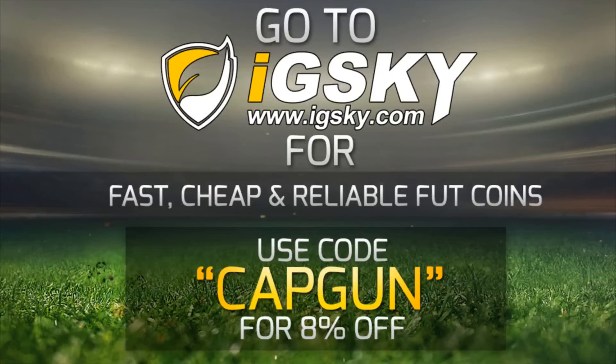If you guys need Ultimate Team coins, go and check out idsky.com — their link will be down in the description. They have a variety of different ways of delivering coins; even with the price caps they're fast, cheap and reliable. Use code CAPGUN to get yourself a discount.